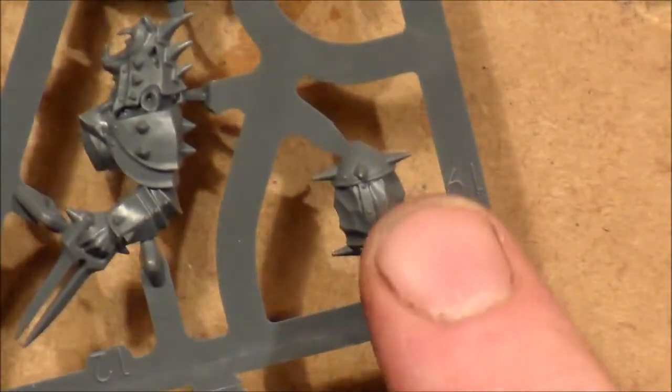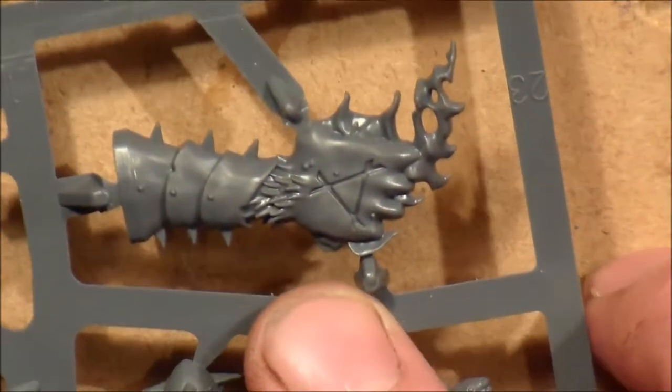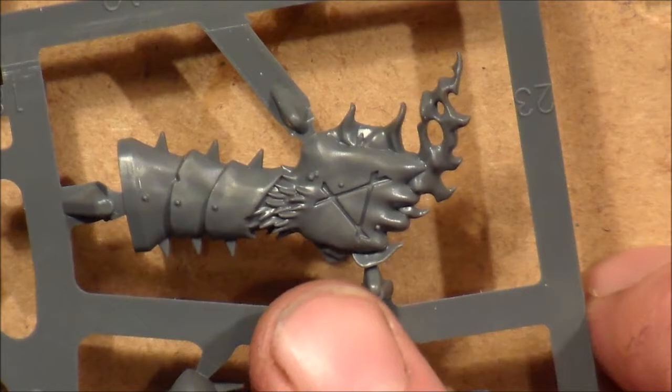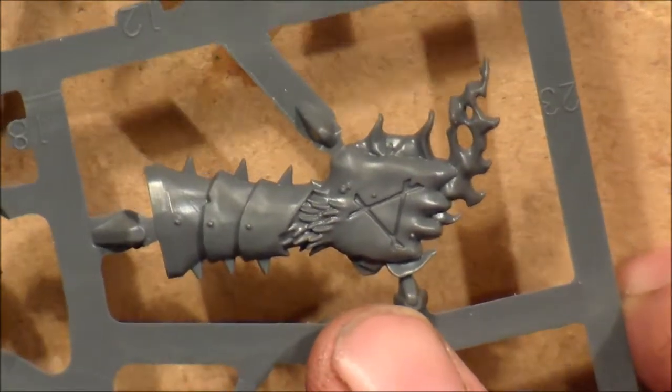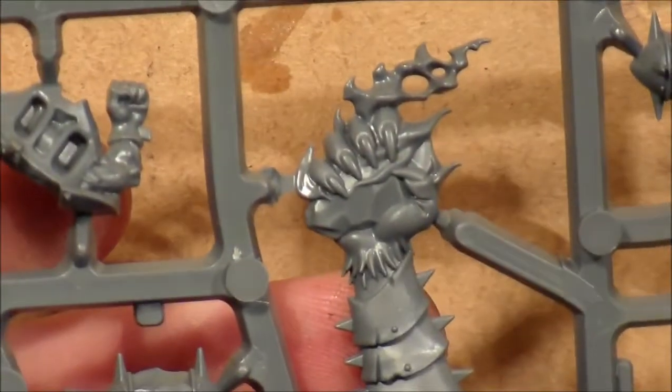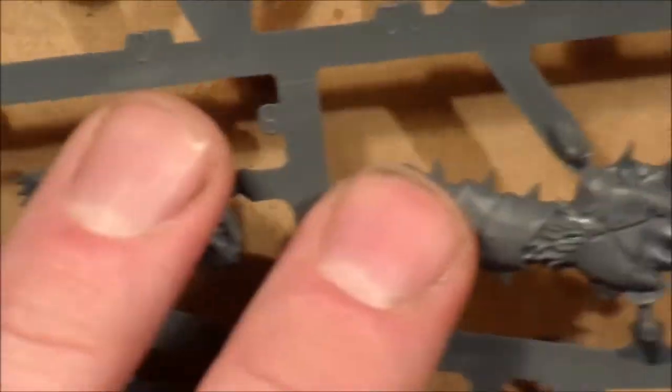Here you have the Blood Bowl football, which is really nice. And this is what they call the Skaven team turn and re-roll counter — it's basically a big Rat Ogre hand holding a football or a lump of warpstone. You could cut that off and stick it on a Rat Ogre.